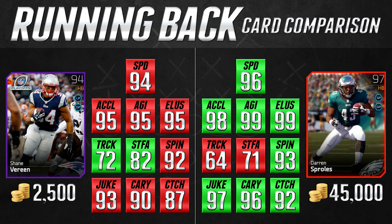Shane Vereen has 94 speed versus Darren Sproles' 96 — not a huge difference on the field. He is a few points lower in acceleration, agility, and elusiveness. The biggest concern about Shane Vereen is that he only has 90 carrying, so if he gets hit by someone like Sean Taylor in the open field, he may sometimes fumble. We don't want our running back fumbling, and that's the biggest detriment to this card.